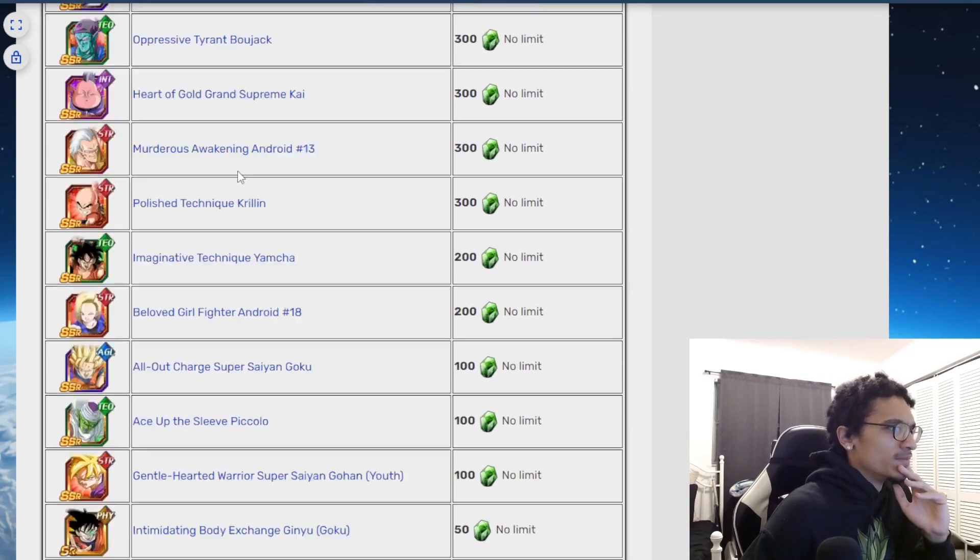This AGL Goku gains 30% attack from the super attack effect, starts out with 100% attack and defense at the start of a turn, and gains an additional 70% attack and defense while giving all allies three Ki and 30% attack and defense when HP is 50% or more. He then gains 200% defense and a 50% chance to guard when HP is 49% or less. He's good — he can be used in both long events, Battle Road, and Dokkan Battlefield. All these guys have their uses and can be used inside off-meta content as solid options.